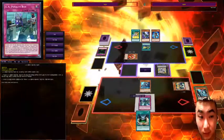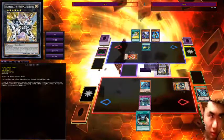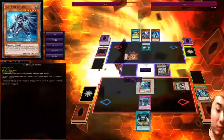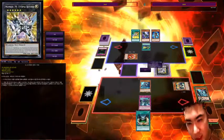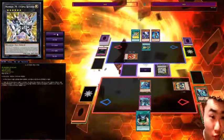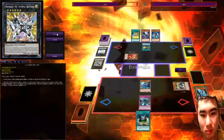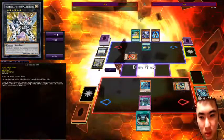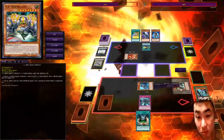Another mistake he makes is not reading the Penalty Box trap card. So since a non-UA monster or opponent's monster is engaging in battle with my UA monster, with this trap card I can banish this guy during the damage phase for two turns. Watch this — boom. My turn. I set this card and end my turn because my guys can't attack.